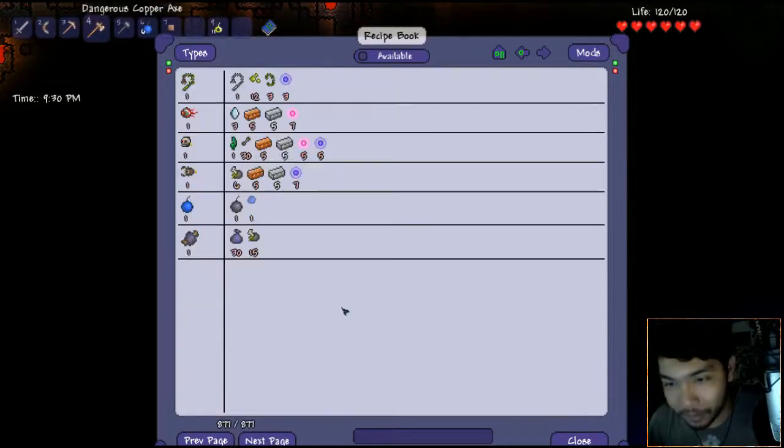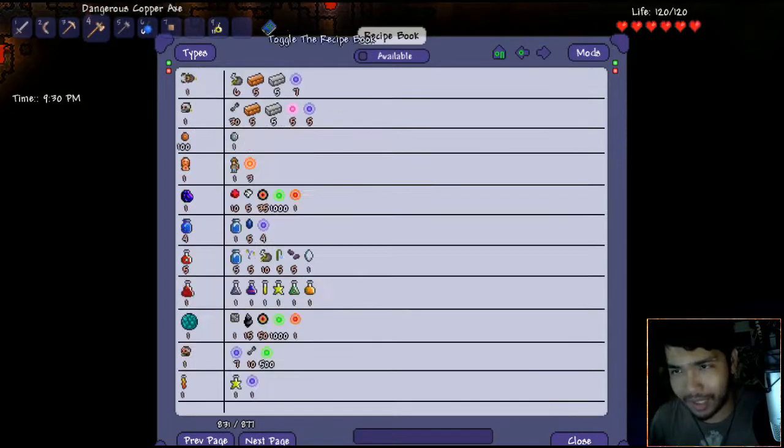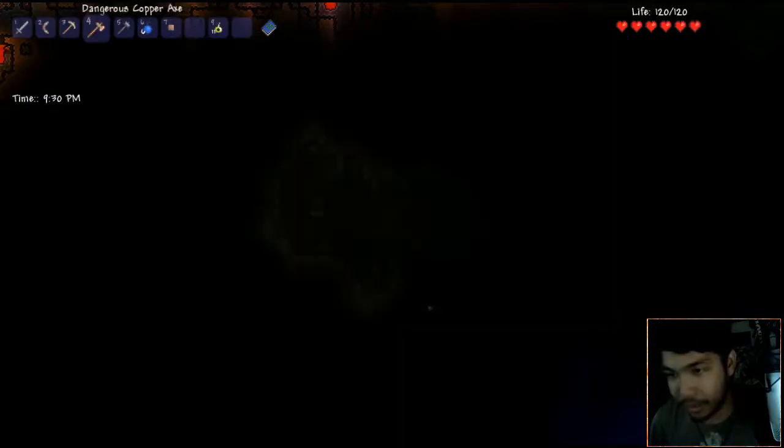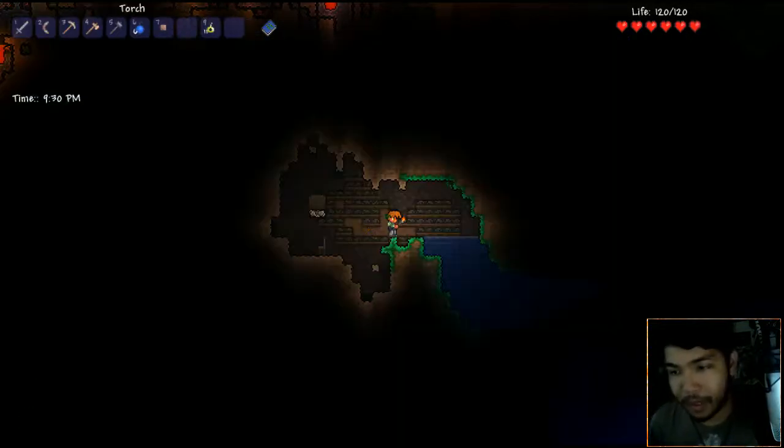This is gonna be awesome, this is really cool. How did I not see this last time? Wow, it's awesome! Alright, let's go ahead and keep going. We have a small torch but we have a lot of shine potions - it's activated.